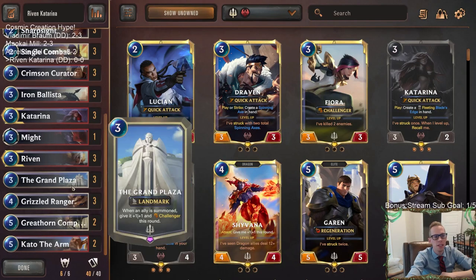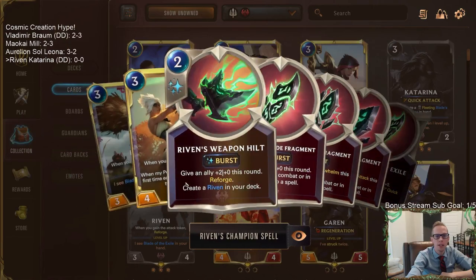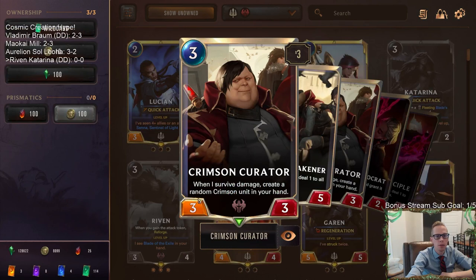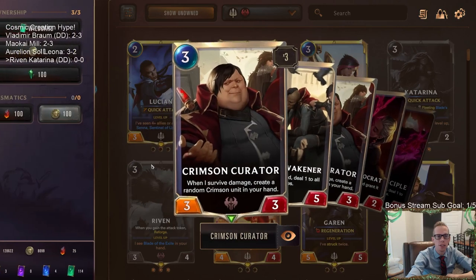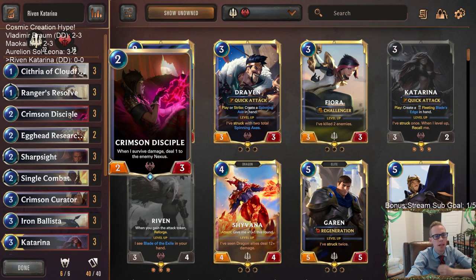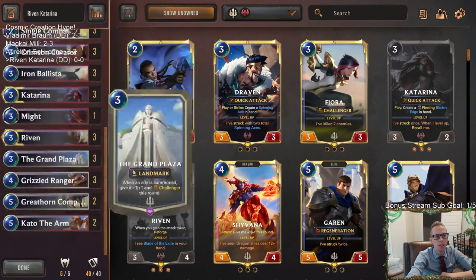Getting a couple of those Scouts in with Grand Plaza is great. Riven will create all these blade fragments — that's something really good to use your spell mana on. Early game we have Crimson Curator that we can turn into a 4-4 Challenger, strike something, keep it alive, and start making cheap challengers. Crimson Curator looks awesome with Grand Plaza. Egghead Researcher is like a 2-4 Challenger and makes another dragon so you don't run out of gas. Crimson Disciple as a 2-mana 3-4 Challenger is really strong. All these cards are really strong with Grand Plaza, plus the Iron Blessed as a 5-4 Overwhelm.